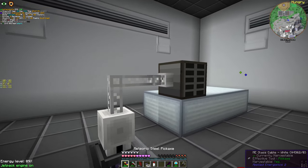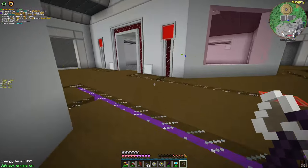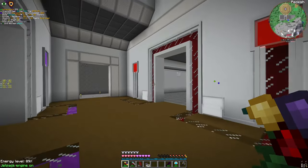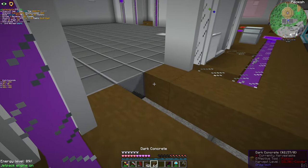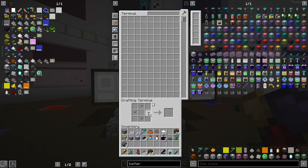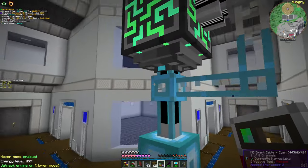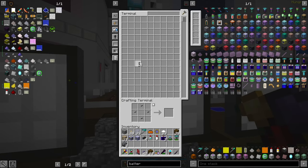Now let's put all the 4K storage cells here. I haven't partitioned them yet, but we now have access to our storage — we just don't store anything yet. Let me close this area. Wait, why can't I access the terminal? Because I didn't connect it. Let's bind it. Now I should have access — yes, I have access.